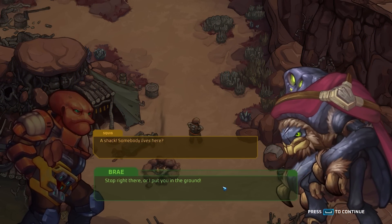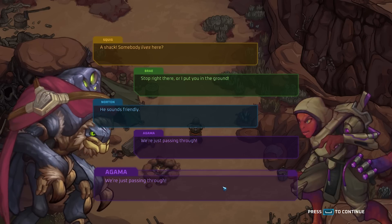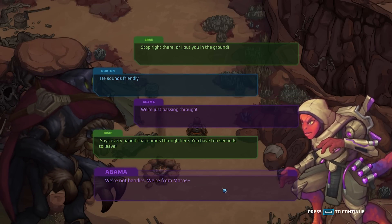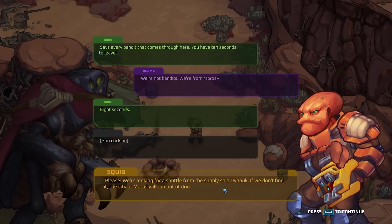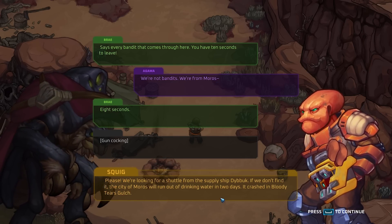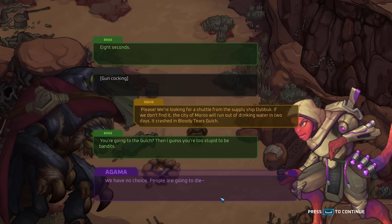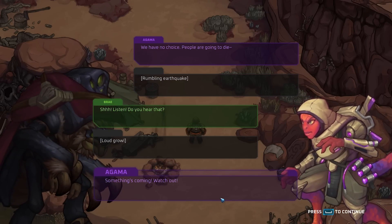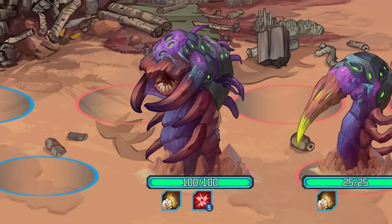Somebody lives here. Stop right there or I'll put you in the ground. He sounds friendly. We're just passing through. Says every bandit that comes through here. You have ten seconds to leave. We're not bandits — we're from Moros. Eight seconds. We're looking for a shelter from the supply ship. If you don't find it in the city of Moros, they run out of drinking water in two days. It crashed in Bloody Tears Gulch. You go into the Gulch? Then I guess you're too stupid to be bandits. We have no choice — people are going to die. Something's coming. Watch out.